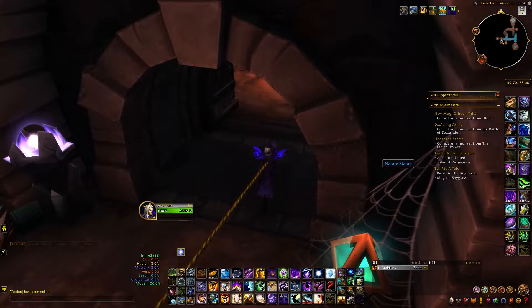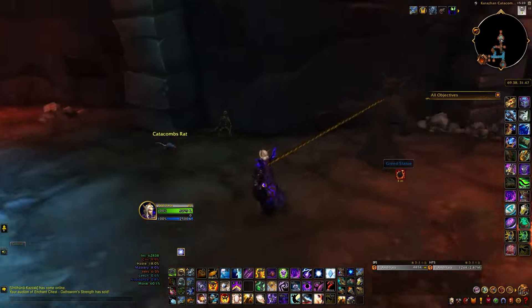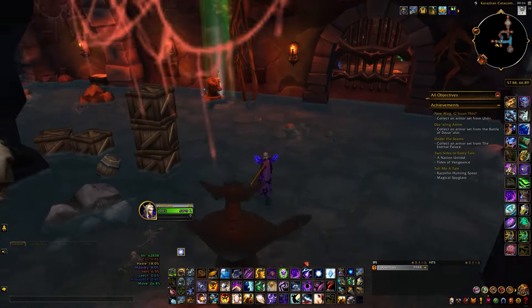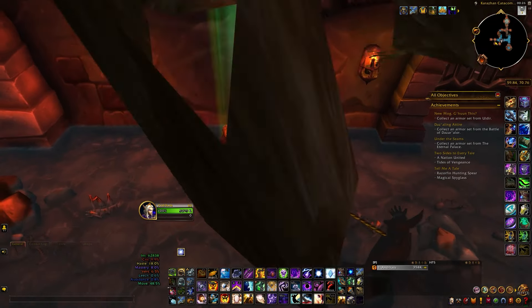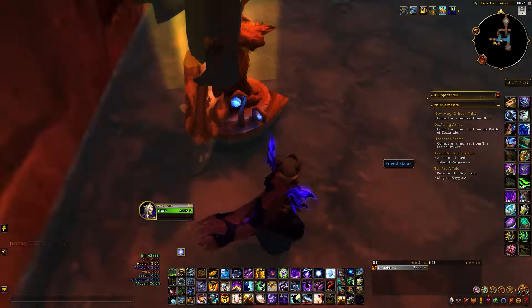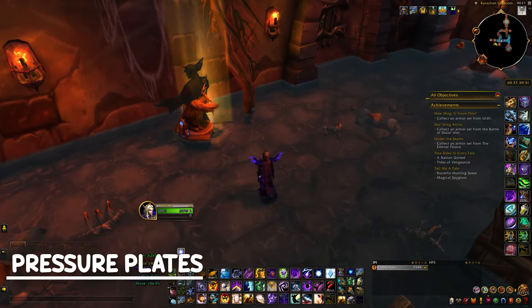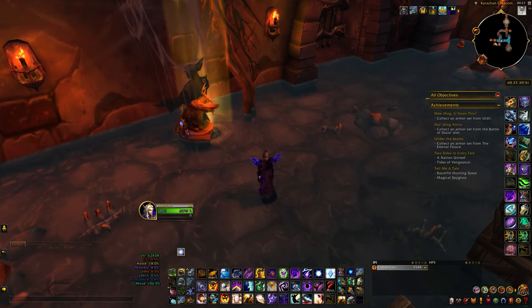All of these statues can be dragged around by clicking on them once to attach them to your character, and if you click again you'll be able to release them. The statues need to be moved somewhere within the Karazhan catacombs. The objective behind each lock is to place the correct number of statues on one of the seven pressure plates, but before we dive into how that works let's go over where these plates are located.